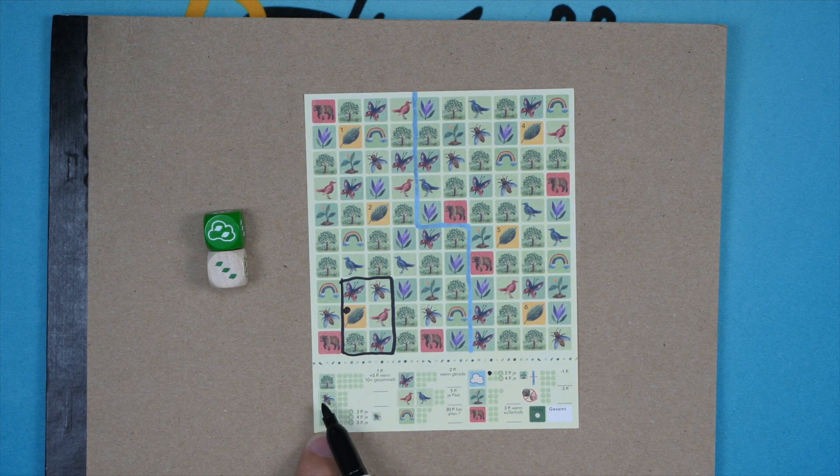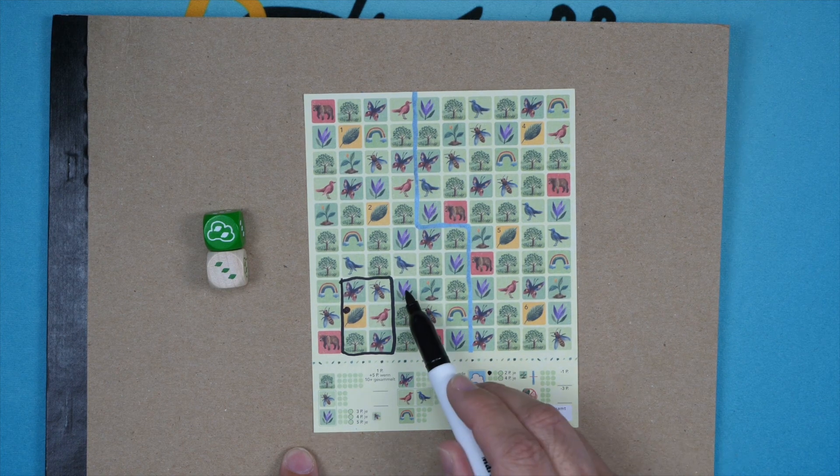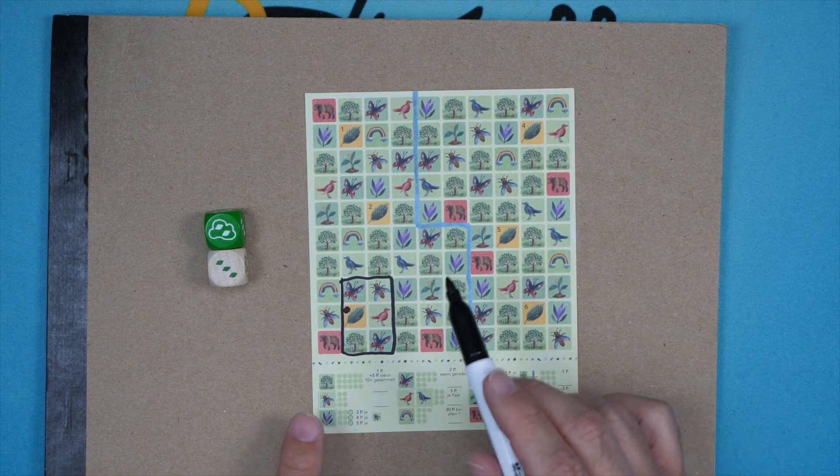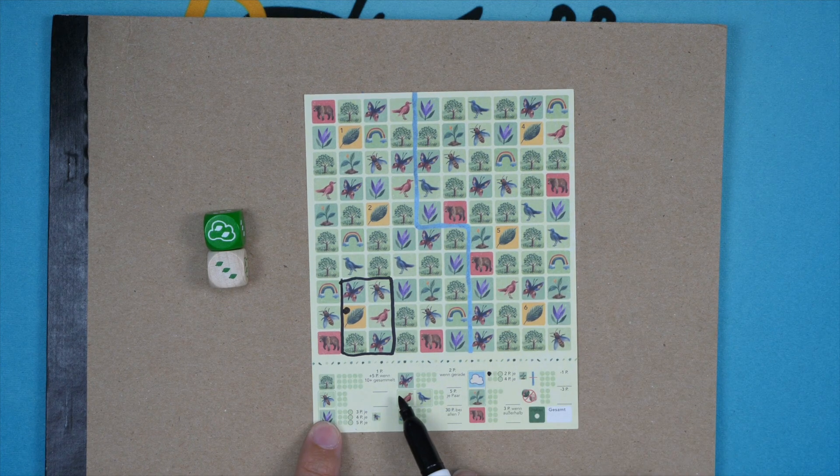Let's go through the scoring elements. The tree: each tree is worth a single point; if you have 10 or more trees you get a bonus five points. The bee scores based on these purple flowers — if you complete the first line, every bee is worth three; complete the second line, every bee is worth four; and then five.